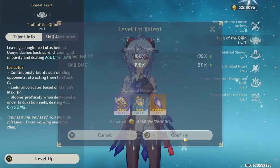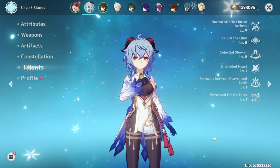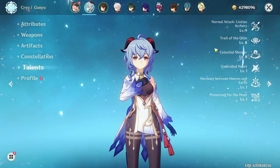Alright, now for the big Mora sink. I think I'm going to stop here for now. I've got level 9 auto attack, level 8 elemental skill, and level 8 elemental burst. That should be okay for now.